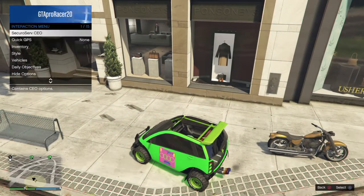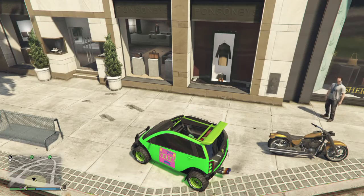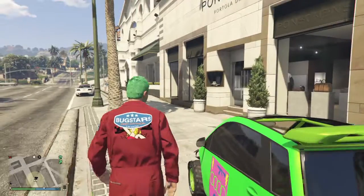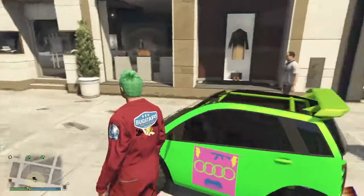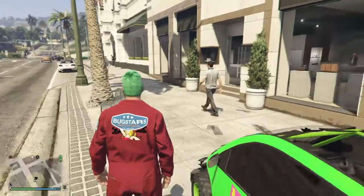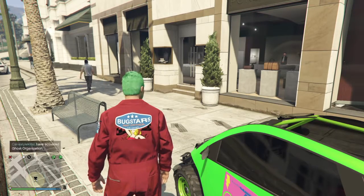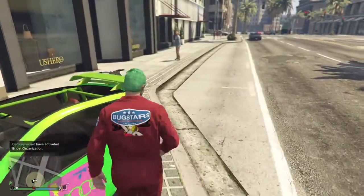Then go to SecuroServ management style, go one to the left, one to the right, then back out. Get out of your vehicle and you'll see the Book Stars outfit. You cannot save this outfit, so you're going to have to keep doing this process a couple of times. But that's how you get the Book Stars outfit in GTA.